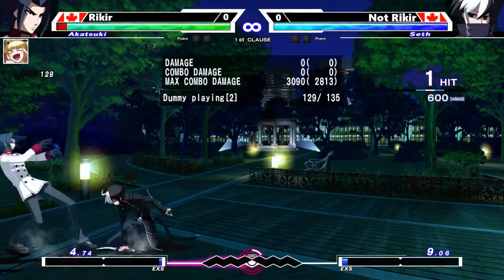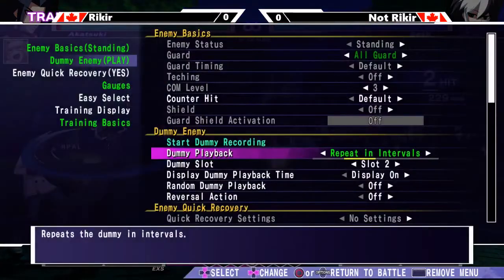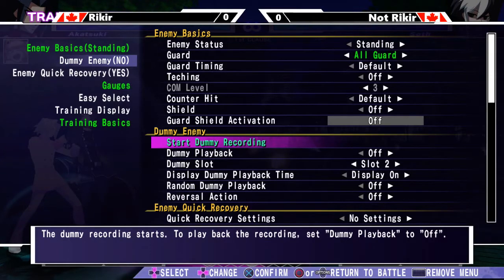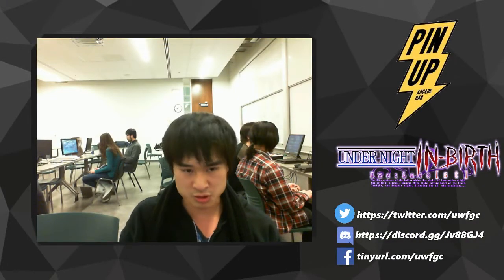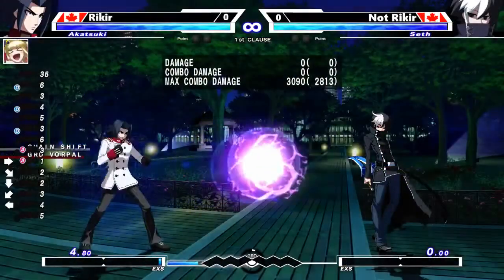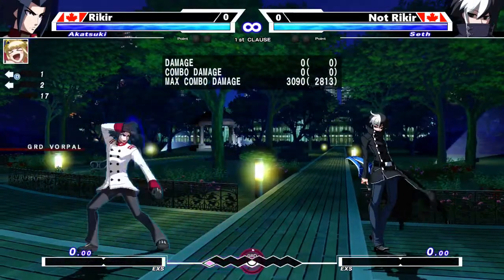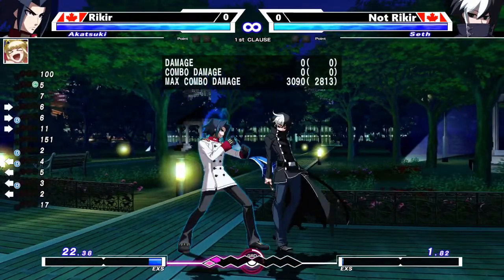That's generally most of what you can do with Chain Shift. There are other applications where you can use it for really interesting mixups — like with Enkidu you can do DP, CS whiff, and get other full mixups. As a recap: you can use Chain Shift for mixups, for combos, for block strings, making moves safe, as an approach tool when you do something like Fireball CS, and you can also use it on defense to freeze the screen, watch what your opponent is doing, and provide some kind of response.